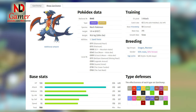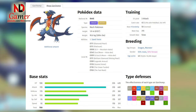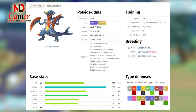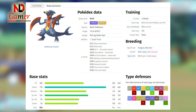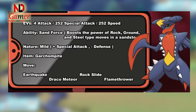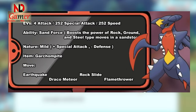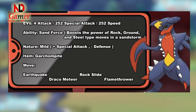Mega Garchomp showcases its terrifying strength through its massive 170 attack stat — the highest among pseudo-legendaries and one of the top 10 attack stats overall, on par with Zacian's attack, making Mega Garchomp's scythe-like arms as deadly as Zacian's sword. However, Mega Evolution brings an unexpected downside: Garchomp's speed drops from 102 to 92, likely to reflect its bulkier, grounded design. While its special attack rises to 120, allowing it to utilize moves like Draco Meteor and Flamethrower to counter Ice types, this trade-off makes Mega Garchomp feel clunky. With Sand Force as its new ability, Mega Garchomp thrives in Sandstorm teams, but this setup requires significant effort to maximize its potential.